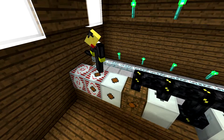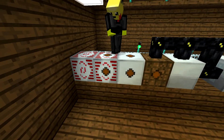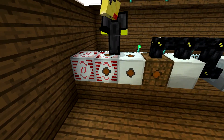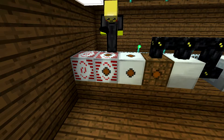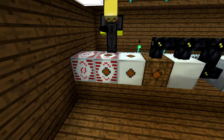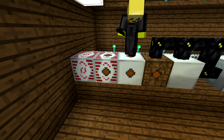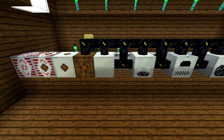You have to make sure the output is facing the input of the transformers, which are the three dots on the normal texture pack. Then you have to do a high voltage transformer, then a medium transformer, then a low voltage transformer. And then you can wire these.